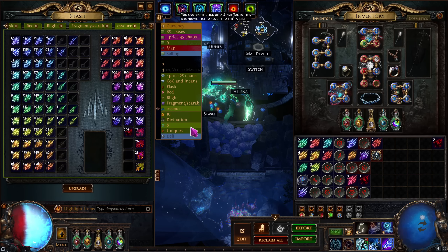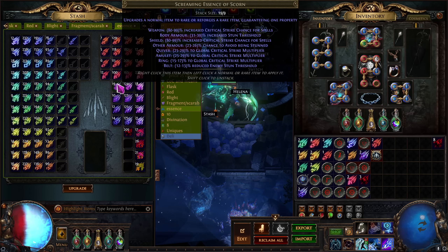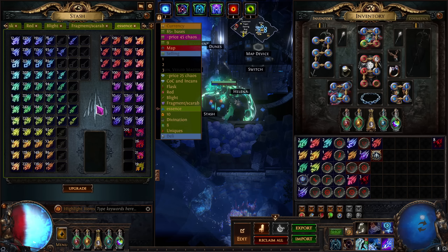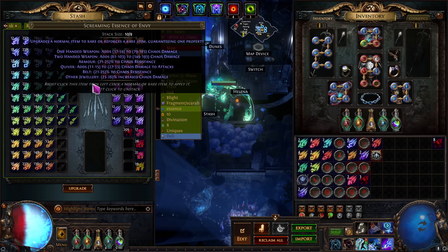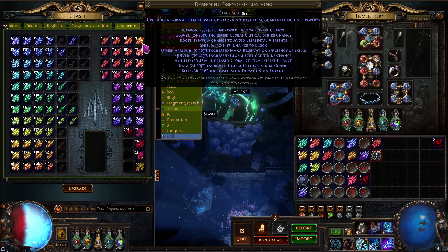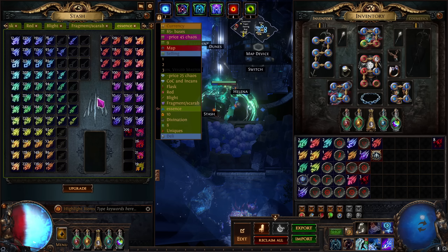One last thing for the strat: in terms of what you want to corrupt for essences, the last four essence types — if you see any of these you always want to corrupt them, because they can turn into the super valuable ones. Besides that, I will only corrupt five-plus essences. So if you have five of any of these essences, you corrupt it and then kill it.